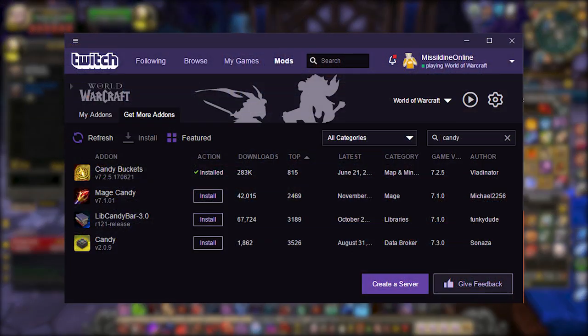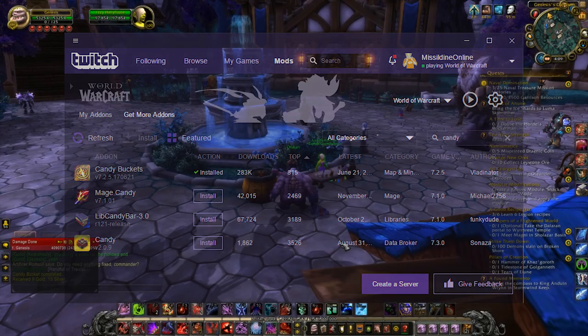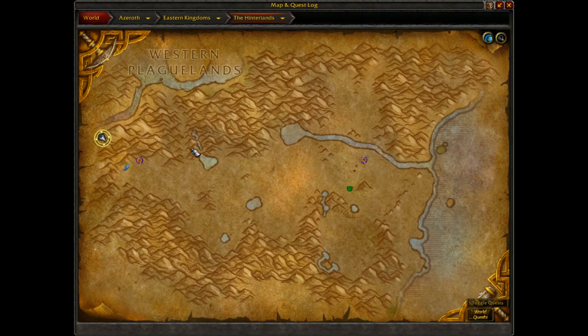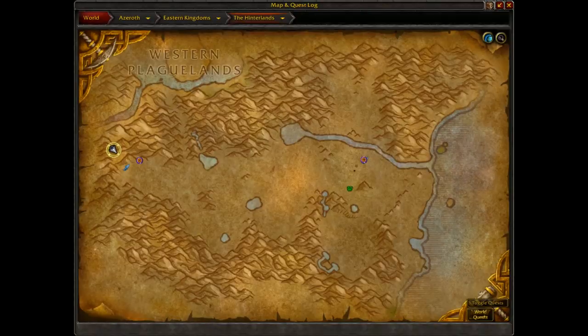I highly recommend picking up the add-on Candy Bucket, which not only gives the coordinates of all of the buckets, but also gives them a very noticeable icon on your main map. Huge shout-out to WingDocs, one of my viewers, for the recommendation on that one. Now, if you are only going after the meta achievement, then you only need to trick-or-treat in Eastern Kingdoms, Kalimdor, and Outlands. Cataclysm, Northrend, and Pandaria zones are not included, although achievements for those do exist.